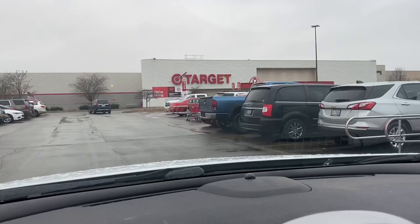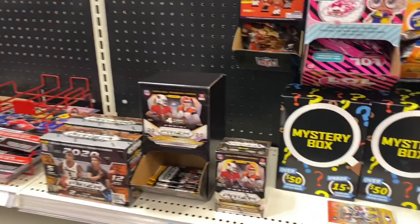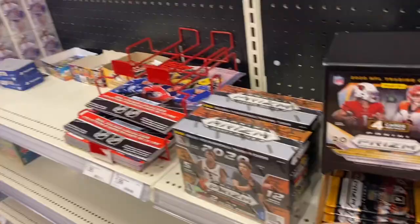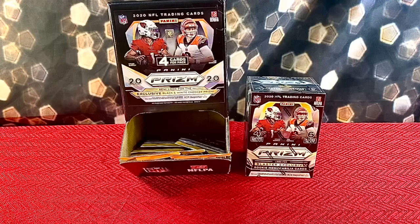The next day I happened to shoot over to my local Target. We're looking for hoops, we're looking for Prism football, and what do you know? There happened to be a blaster of 2020 NFL Prism. There was also some gravity feed, so I picked up some of those. There was some other stuff — the Prism draft picks — but I left everything there. And as you saw from the card hunting side of the video, we were able to come out with some 2020 NFL Prism.